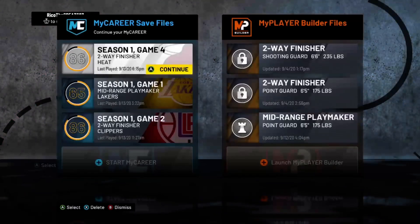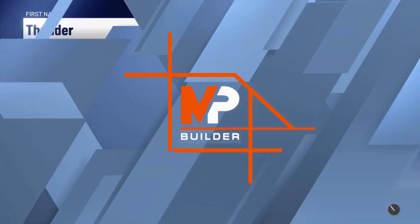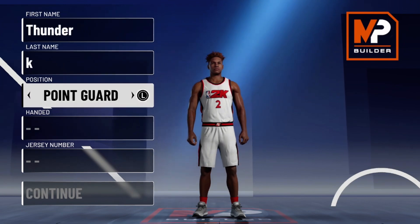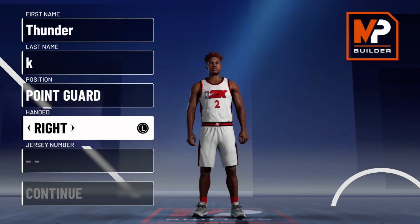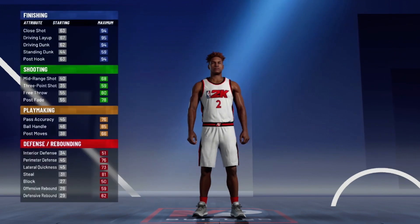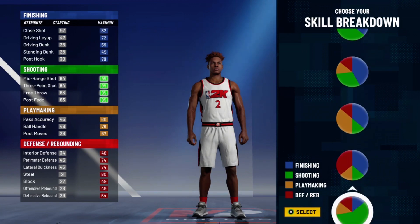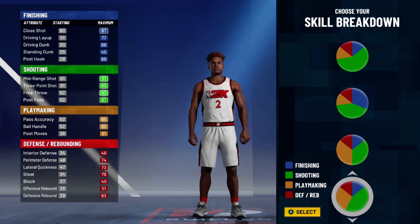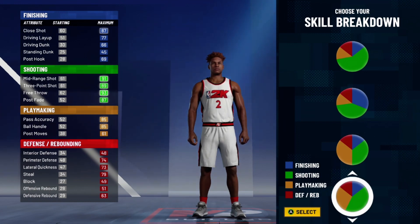The first build you want to make — I'm going to show you one of three builds. I'm going to make a person who can throw lobs, because lobs give you the most points. Put this at the point guard position. For the pie chart, choose Hall of Fame playmaking and Hall of Fame shooting, so you can shoot when you need to and get lobs and passes. Do not pick the other pie chart — it won't give you Hall of Fame playmaking.